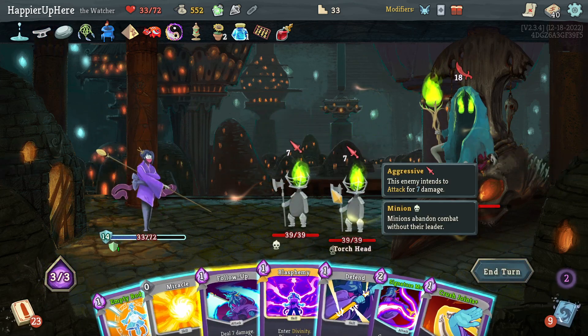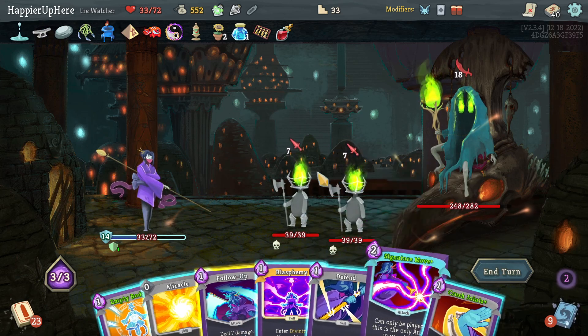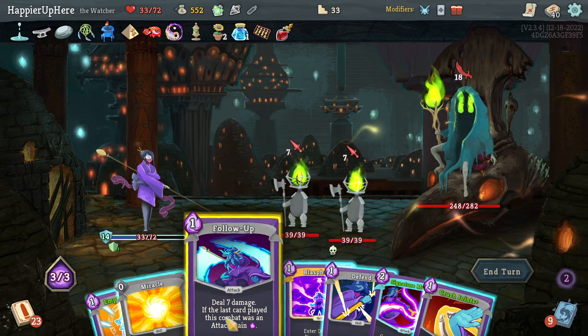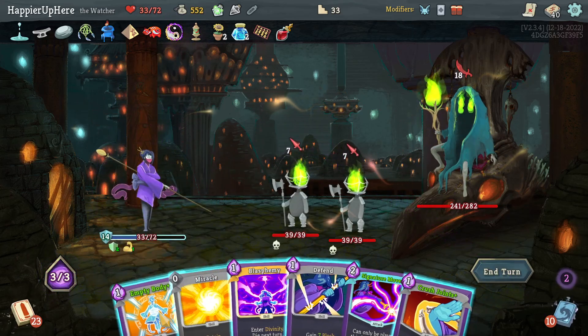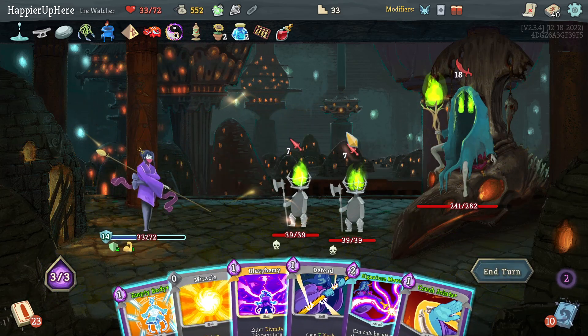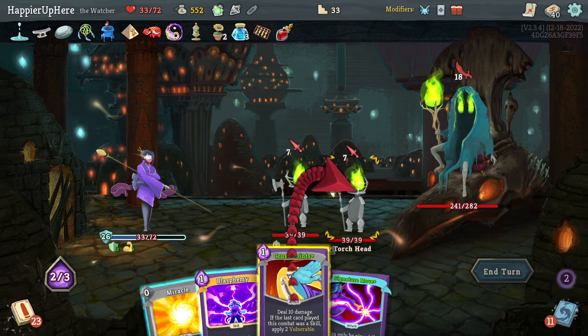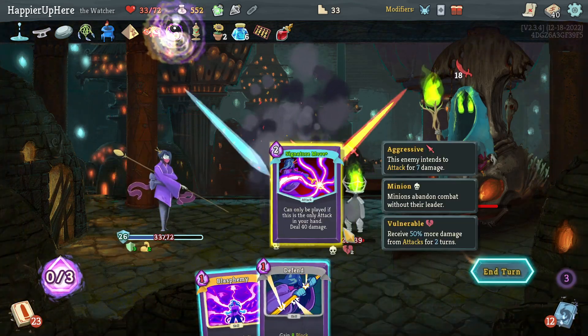Everything is attacking me here. I do have the ability to play Crush Joints — Signature Move will kill one of the minions and I still need some block. Start with Follow-Up, then Empty Body. 14 going to 26 — attacked for 25 if I kill a minion. That's fine. Crush Joints one minion, Signature Move the other.